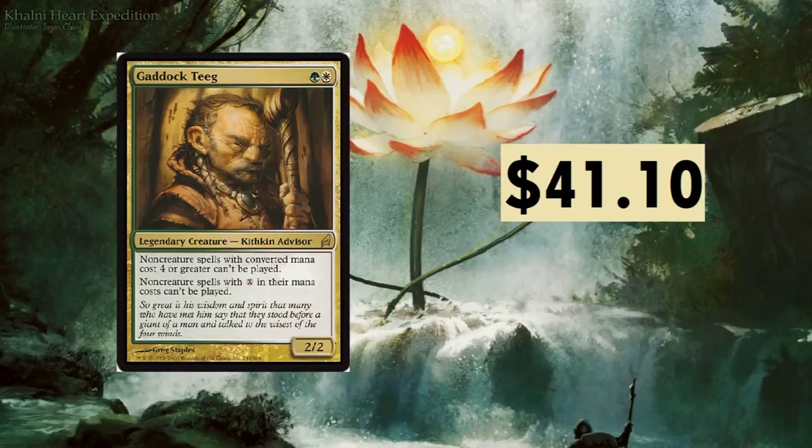Next up is a two-drop from Celestia — a legendary creature: non-creature spells with converted mana cost four or greater can't be cast, and non-creature spells with X in their mana cost can't be cast. That will shut down stuff left and right. Definitely a good sideboard card as well, at $41.10.